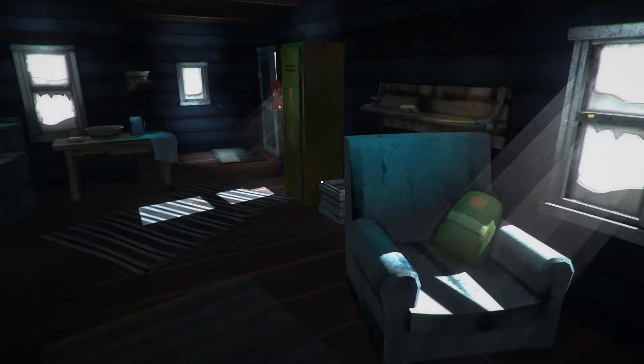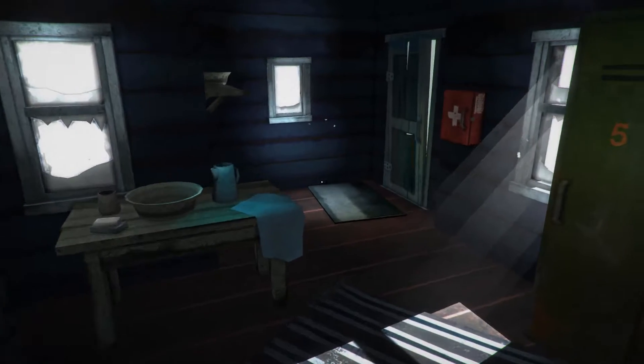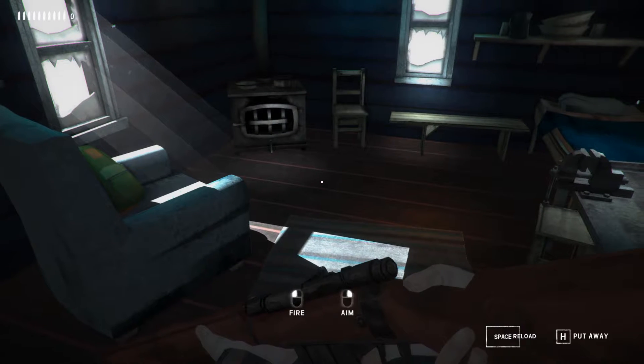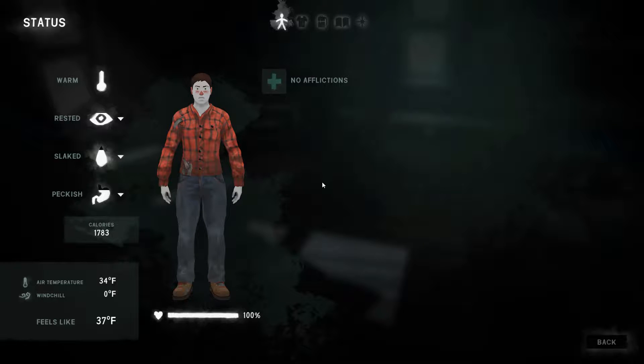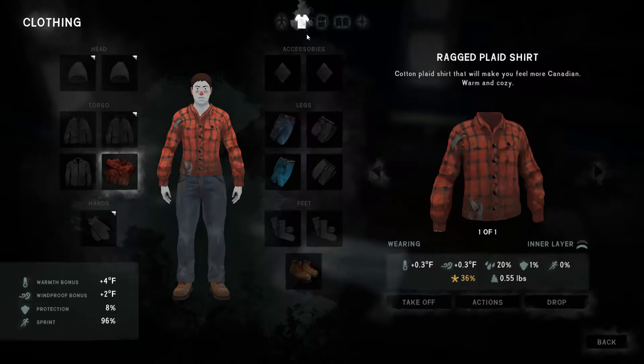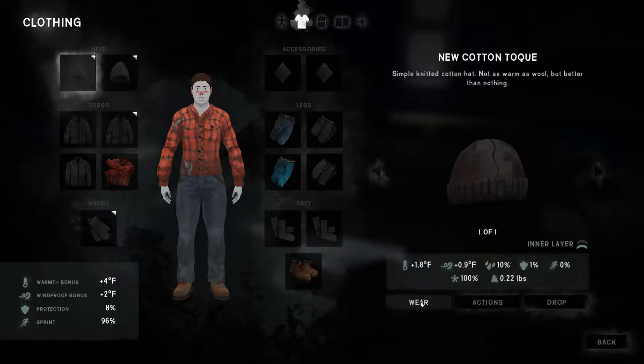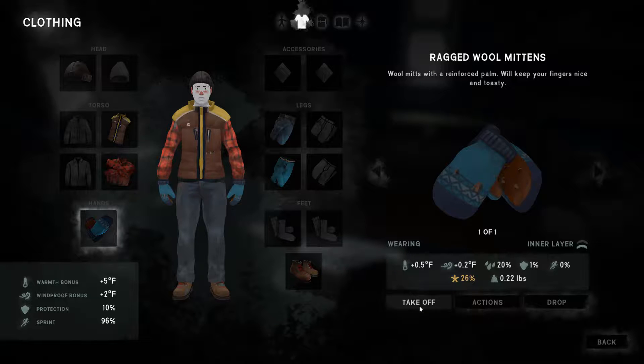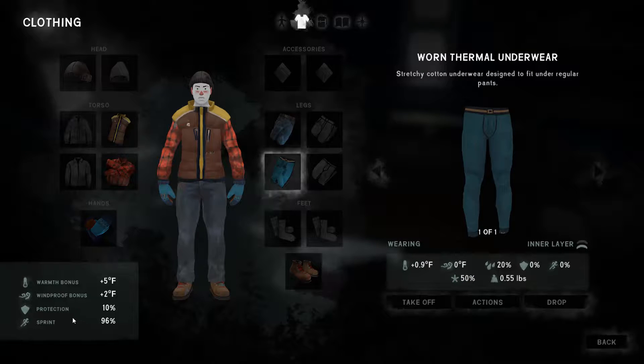So I think what we will do is we're just gonna track this guy. Before we do that, we're gonna go into the main part. This is our status - we're 100%, we're really cold, we're a little peckish but everything looks okay. Let's look at our clothing. Now instead of the little pluses they've got these little triangle thingies in the corners. We got a hat - let's wear that, a vest we can wear that, our hands we can wear that. We've got work boots on - yay! We did a little bit better.